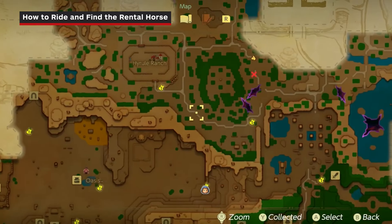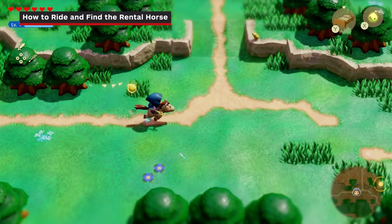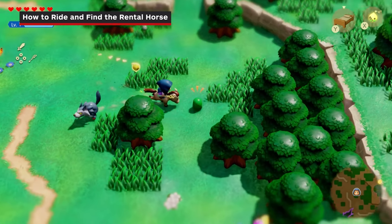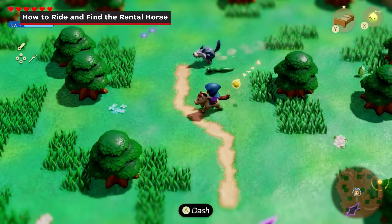The only downside is that you cannot call the horse to you at this point in the game, so you'll need to keep it nearby as you travel around if you plan on using it often. And finally, while it can defeat smaller enemies, it will only damage larger enemies, and if you take damage while on the horse, you'll be knocked off.